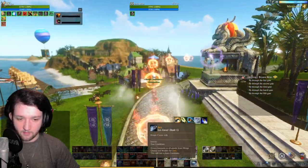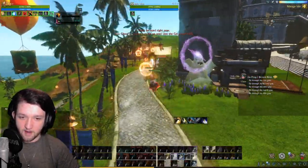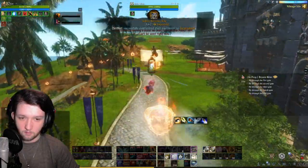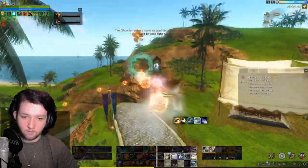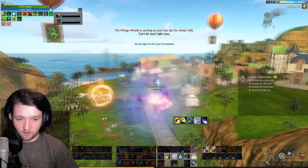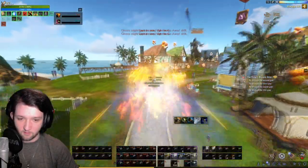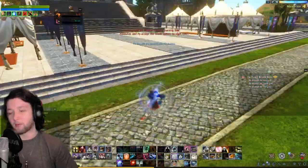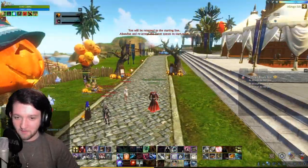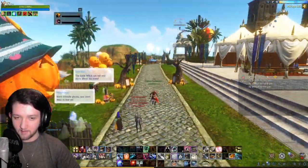Let's try this again. We want to just be spamming that Go Away ability. I want to try and collect as many of these as possible. I did skip some of them, that's fine. The goal is to go through all of these gates. I hit one of the flagpoles. I believe as you gather stacks of these pumpkin things, you will go faster over time.